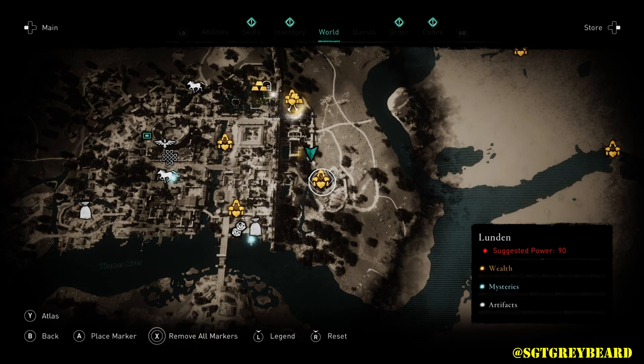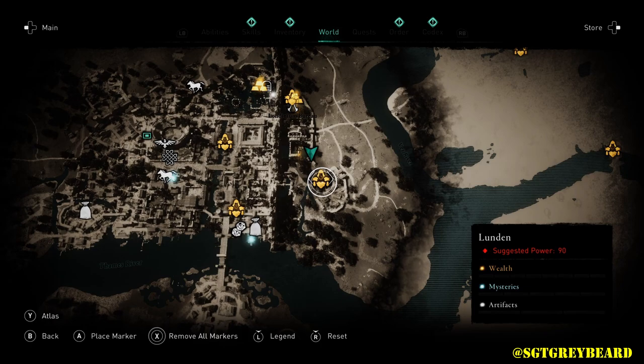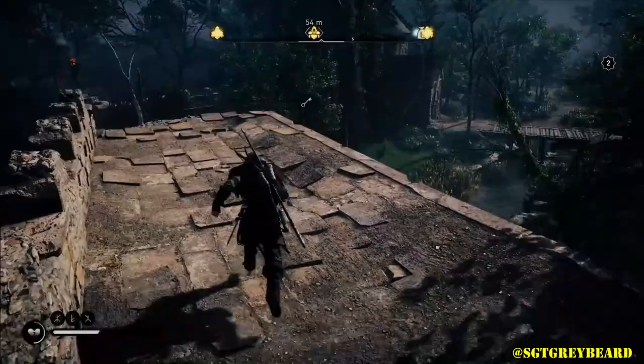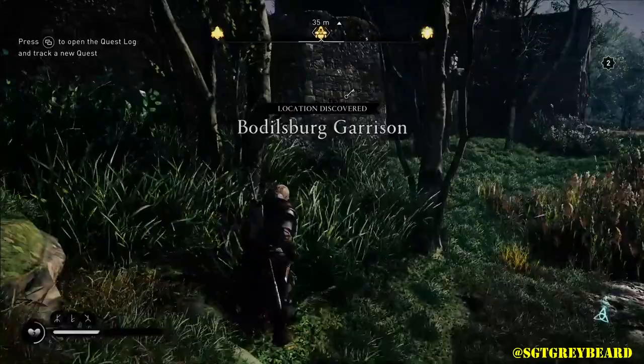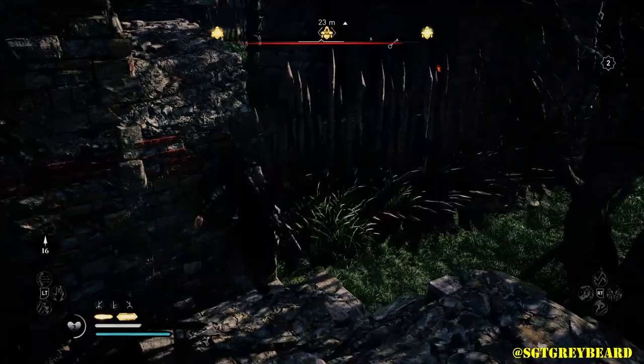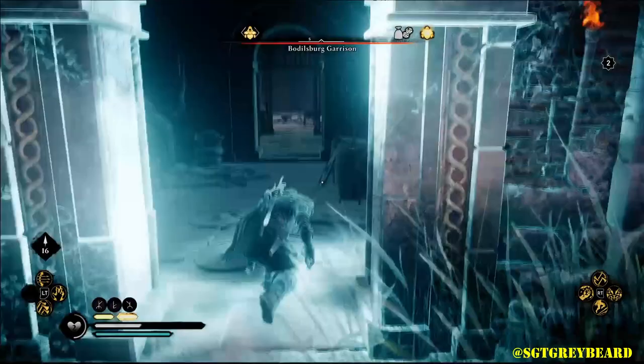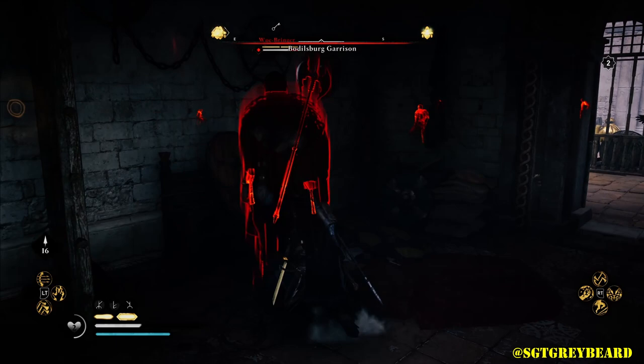The next weapon I'm going to show you is the Blacksmith's Hammer. It's located in the area of London, as marked on the map. It does say the suggested level is 90, but again I'm at 60 — as long as you're around that you should be good. You're only looking for one NPC, the one who has the key at the bottom of what looks like a small church. From the gameplay here you'll see I chose to sneak into this area because my character is at a much lower level than recommended. One of the great things about this game is that you can pretty much sneak around and get any of these items that are not locked behind actual missions.